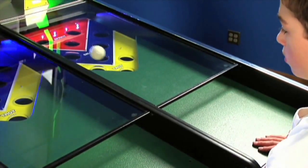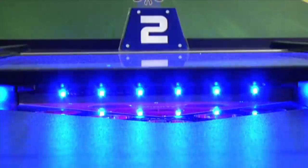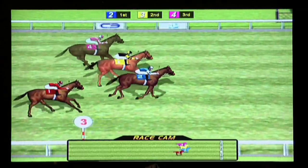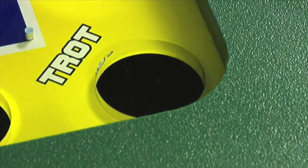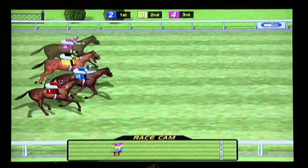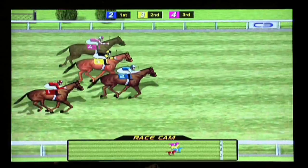Photo Finish gameplay is simple, featuring players rolling a cue ball up the playfield trying to get the ball into different valued scoring holes to advance their horse. There are three levels of scoring, each one corresponding to a horse's gait: trot, gallop, and sprint. A trot will move the horse ahead one space, a gallop will move the horse two spaces, and a sprint score will move the horse ahead three spaces.